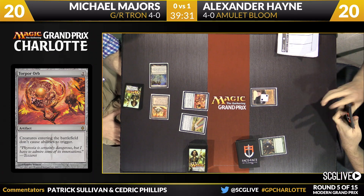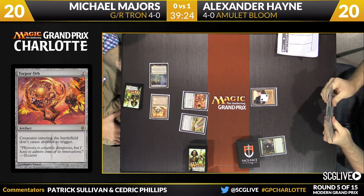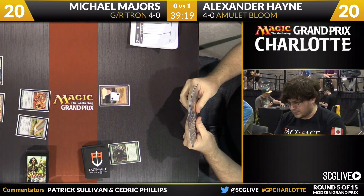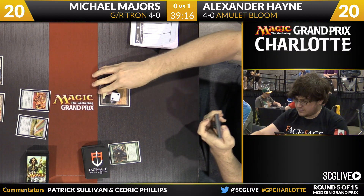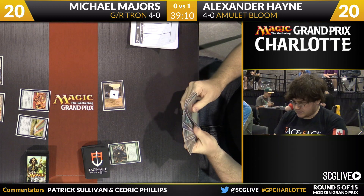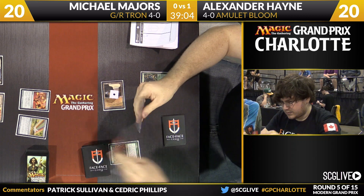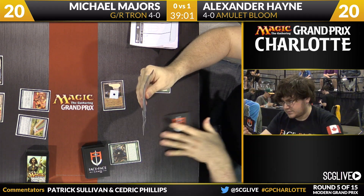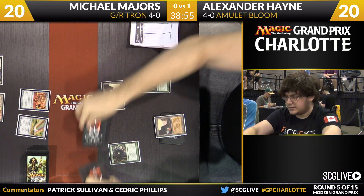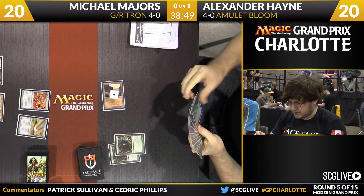One of the nice things about Tron in this particular matchup — if your lands line up accordingly, you don't die on turn three; you actually have the ability to pay for Pacts. Now double Pacts, most decks can't beat that, but a single Pact — because of the Chromatic Stars and Chromatic Spheres, you actually have this weird roundabout way to pay for those. Hayne is going to remove a counter from the Gemstone Mine. We'll see what's next here for Alexander — it'll be another copy of Ancient Stirrings, so he'll take a look at five cards. Pro Tour Avacyn Restored champion with Miracles — got to a rough start at that tournament, started one and three and battled all the way back to hoist the trophy.